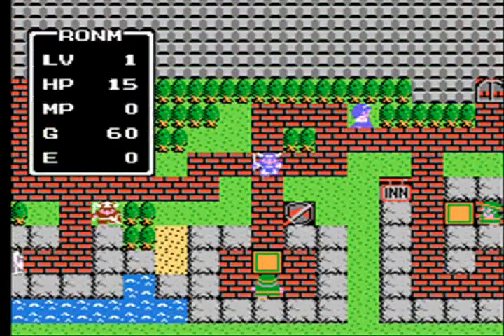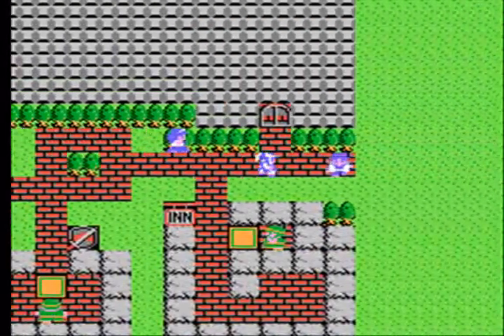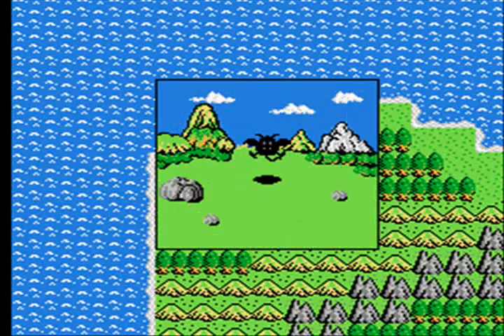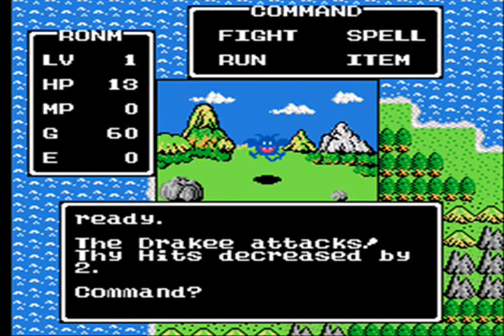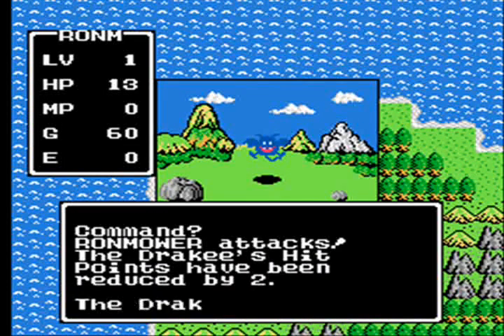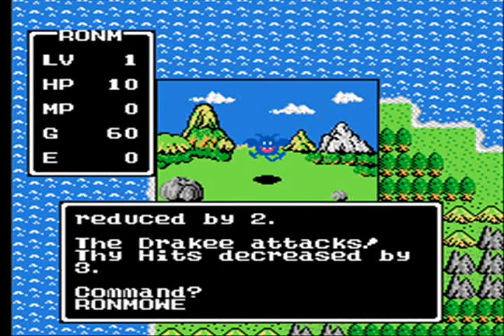It looks like I'm holding the club right there in my hand. I've been doing that the whole time. Do I actually have the club equipped? Let's find out. First step out of town and I'm already in a fight — just got sucker punched. Okay, is the club doing any damage? Am I even using the club?